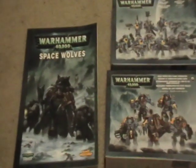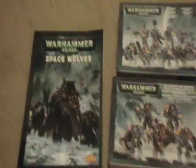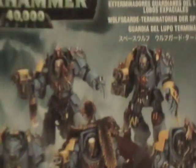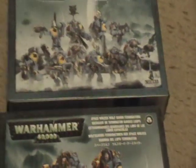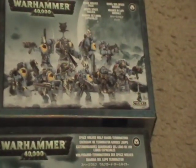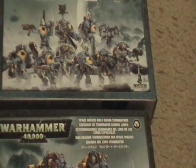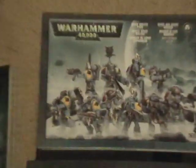Hey everybody, as you can see I got my Games Workshop shipment in. The main part of it is the Space Wolf stuff - I got the Codex, Space Wolf Pack, and the Space Wolves Wolf Guard Terminators. While I'm not playing Space Wolves itself, I'm not going to pick these guys up for that. I'm going to use some of these bits, especially the wolf head, which you can use to represent a wolf crest - pretty cool painted up in bone colors.